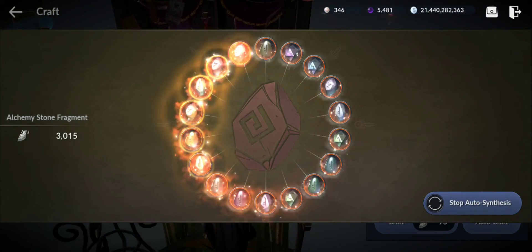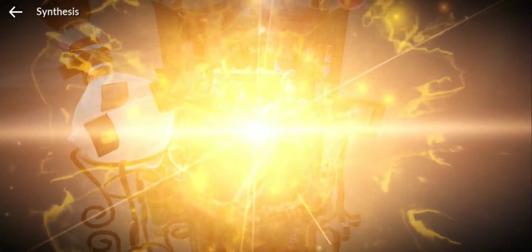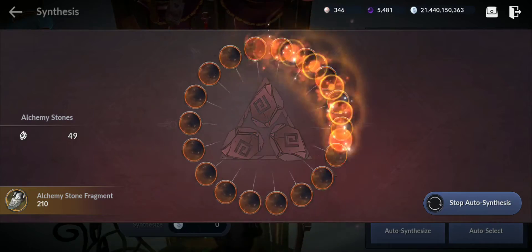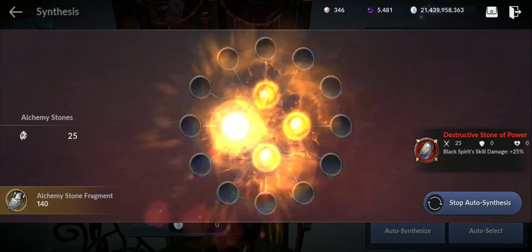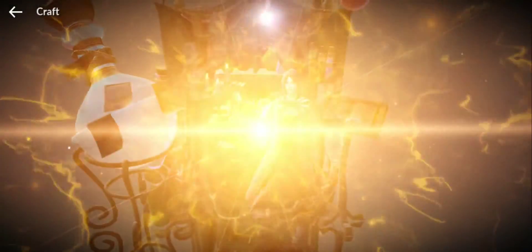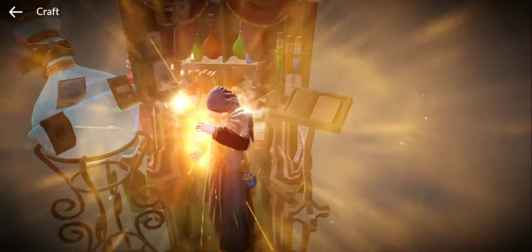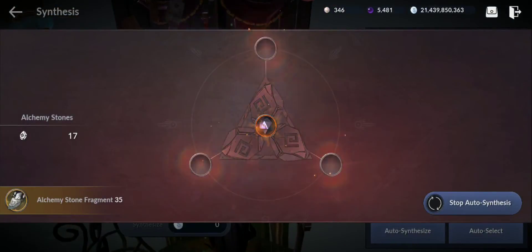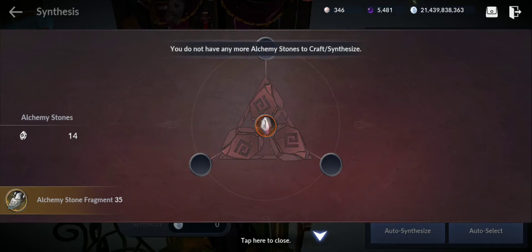Usually the fragments that you get for free give trash — they won't give you the best stuff. Though some of them I didn't get for free because they were from events. Okay, I got Destruction Stone of Power, and I think that's it. Almost done — I'm gonna review all that I got and give you my conclusion.